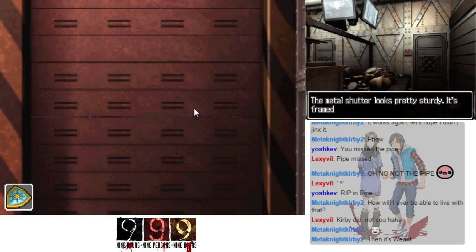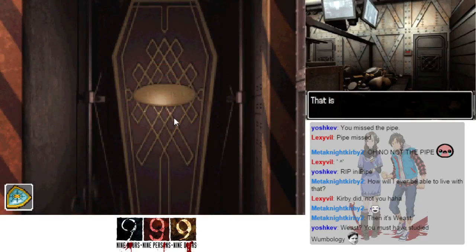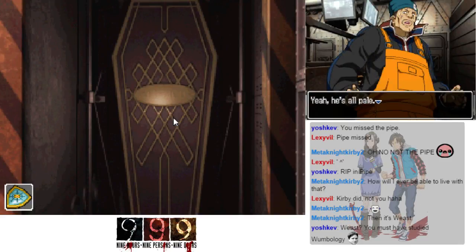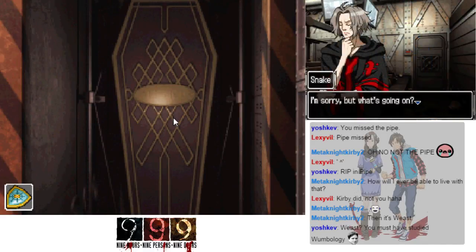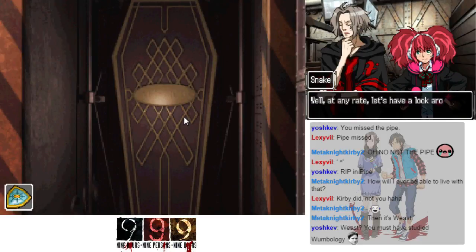The middle shutter looks pretty sturdy — framed with black and yellow warning stripes. Let's open it. Oh holy shit, this is pretty damn creepy — there's a coffin in here! A coffin! Oh man, does Seven think... yeah, he's all pale, he's thinking the same thing I am.